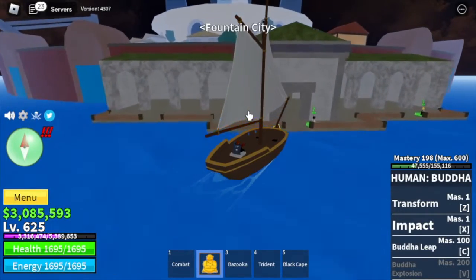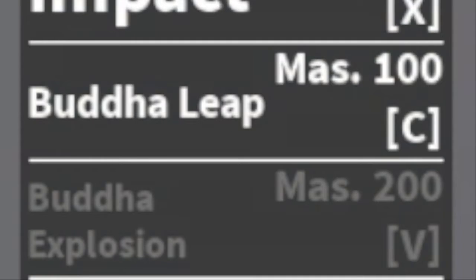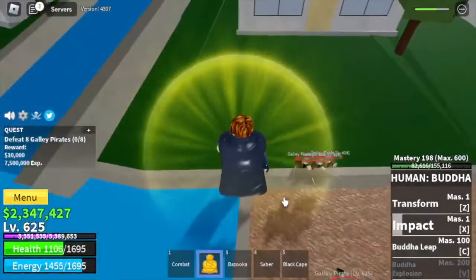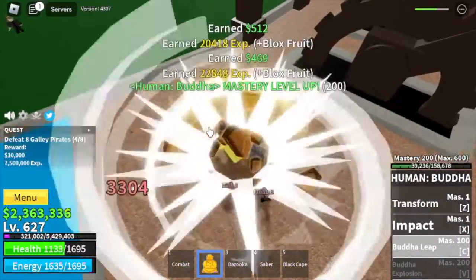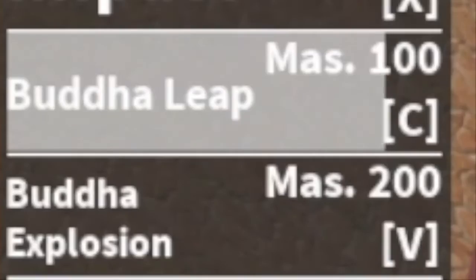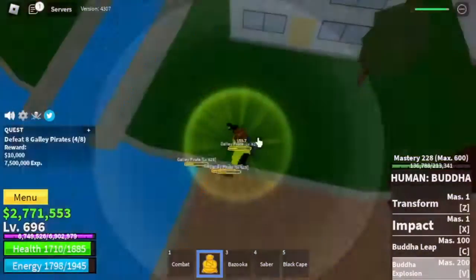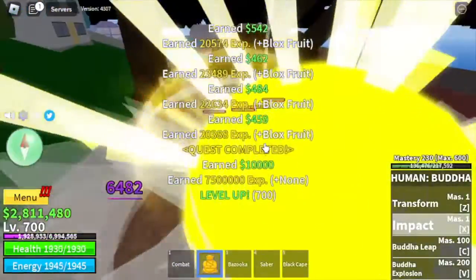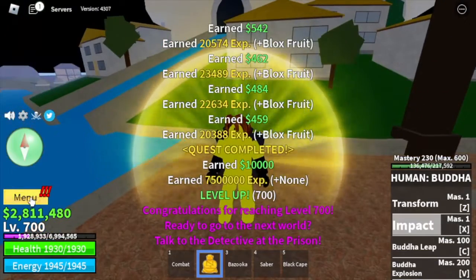Next is the fountain city, our final island. Mastery 198 — we're almost there, about to unlock the Buddha explosion. Just kill maybe 10 to 16 galley pirates and that's it. For those who don't know, Buddha explosion is the final skill of the unawakened Buddha. We've unlocked all the skills. We've reached the final island and we're gonna reach level 700 here. Make sure to finish the prison quest and go to the second sea.